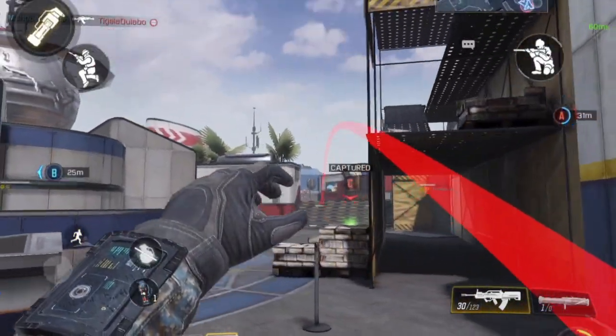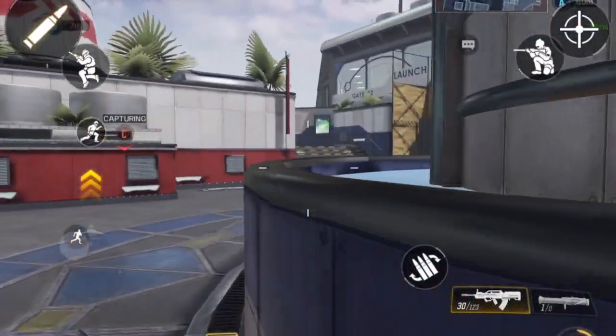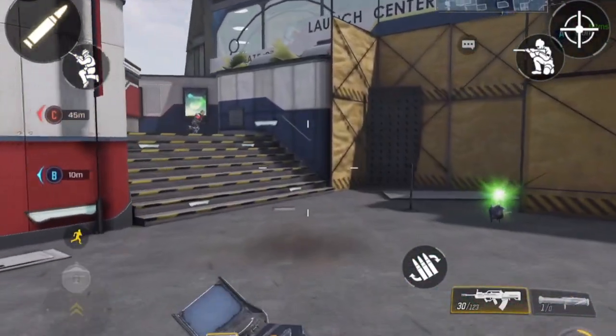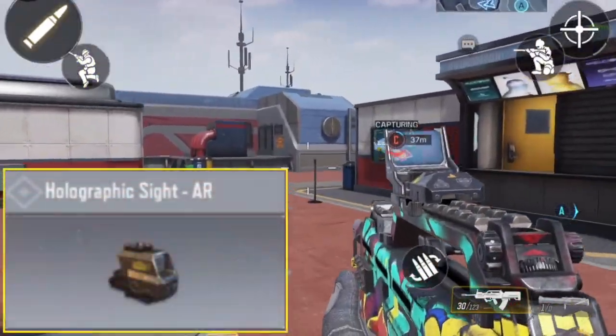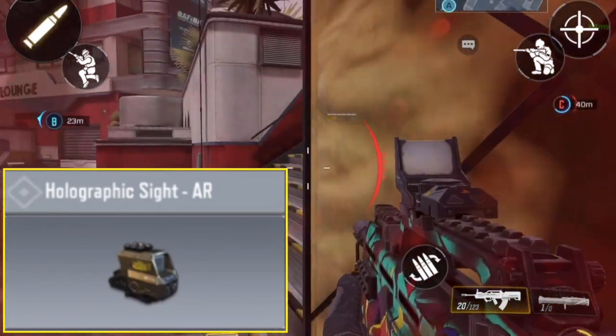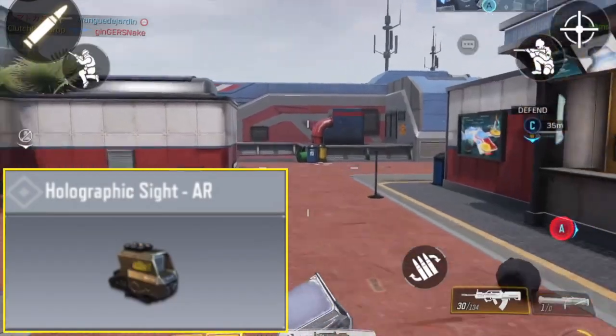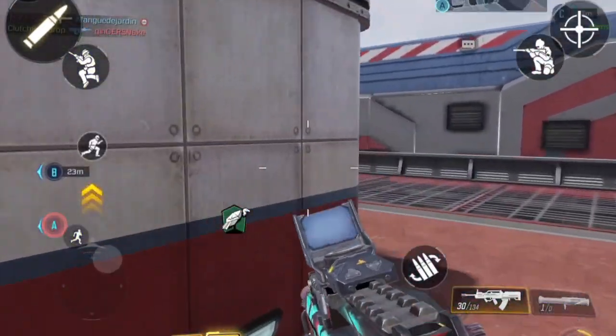There are actually nine attachments and three sights in Call of Duty Mobile, so I decided to list them all — giving us a bonus two. Starting at number 12, we have the holographic sight. I don't see the point; I think a red dot is better. It's not zoomed in, it's kind of bulky feeling, and it's kind of useless in my opinion.